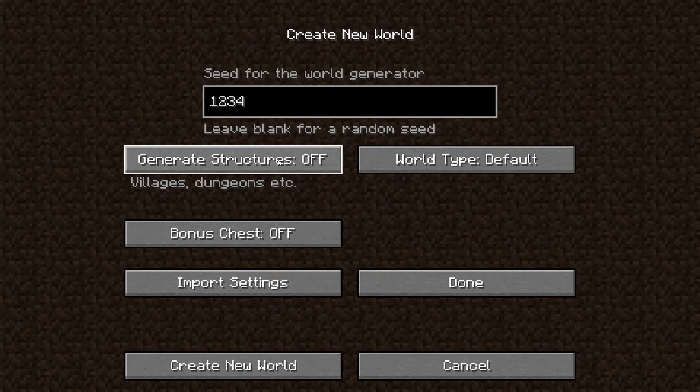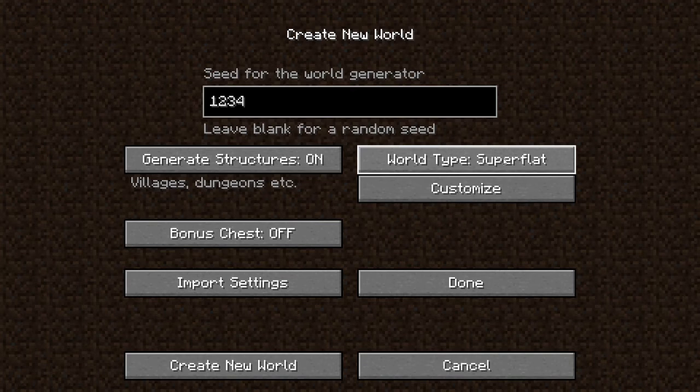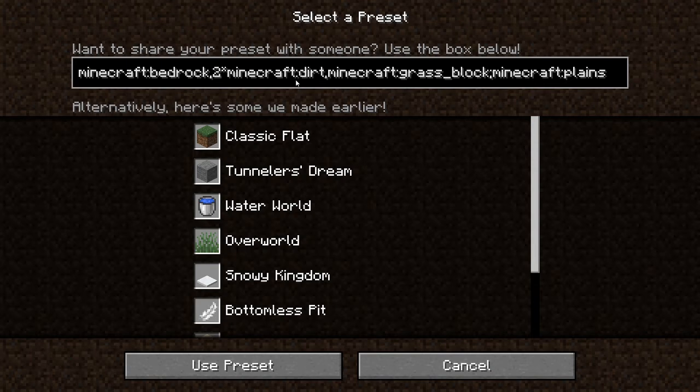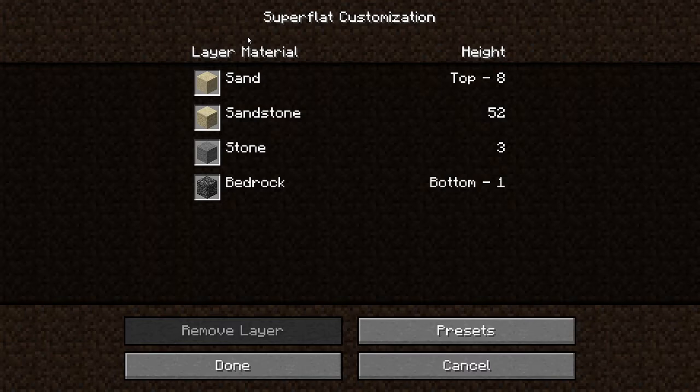The world type is also a pretty big thing. Now it's on default, so it will be the basic world with just biomes and all that. But you can change it to super flat, and if you want super flat you can also customize it. Now we have just three layers: bedrock, dirt, and grass. You can change them. If you click on presets, here you can type the code yourself, but that might be a bit too hard if you just started. So you can just click on the presets — if you click on something like desert and click use preset, your world will be really flat.